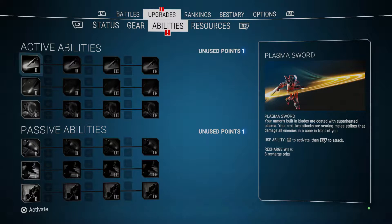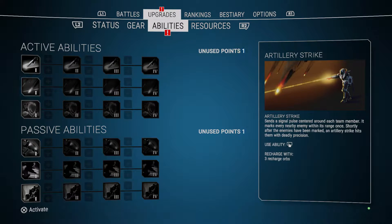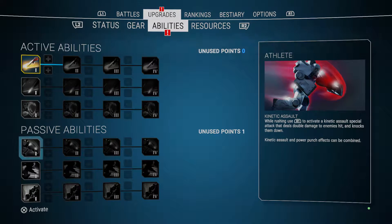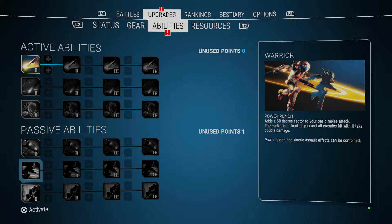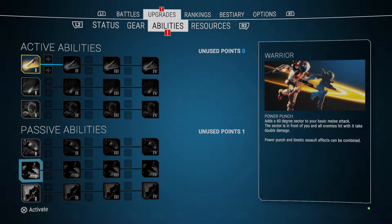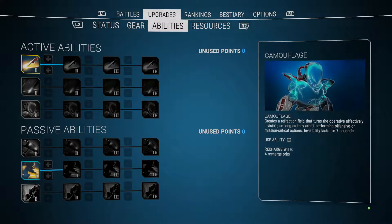Plasma Sword - your armor's built-in blades are coated with superhedral plasma, your next two attacks are searing melee strikes that damage all enemies in a cone in front of you. To activate it, press square then R2 to attack. It recharges with three recharge orbs. I'm actually gonna go with Camouflage - it seems a bit better for me right now.